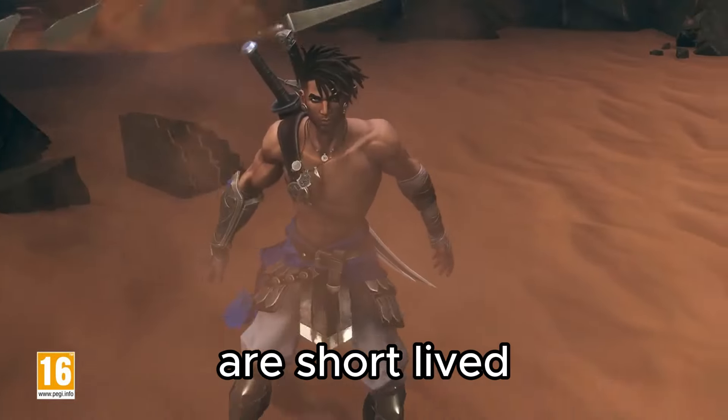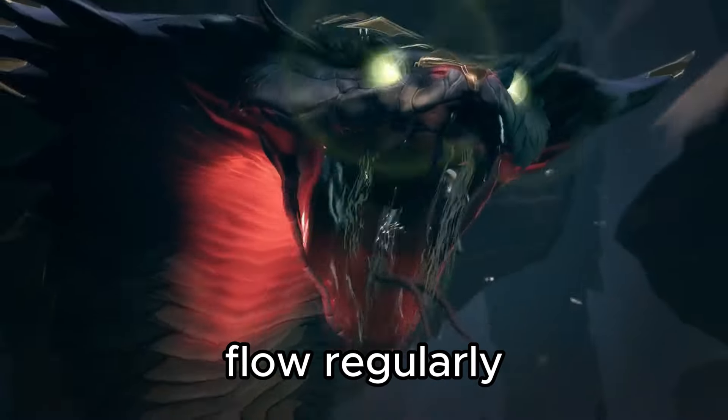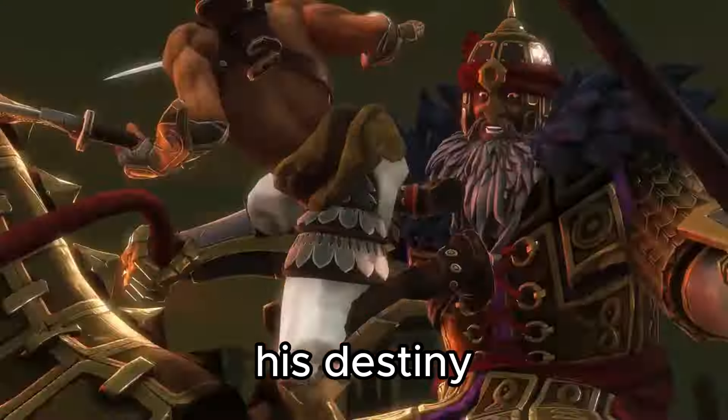However, the festivities are short-lived. Prince Ghassan is kidnapped and taken to Mount Khaf, a mysterious place where time doesn't seem to flow regularly. Our goal is to use every means necessary, along with new powers we unlock, to save the Prince and alter his destiny.